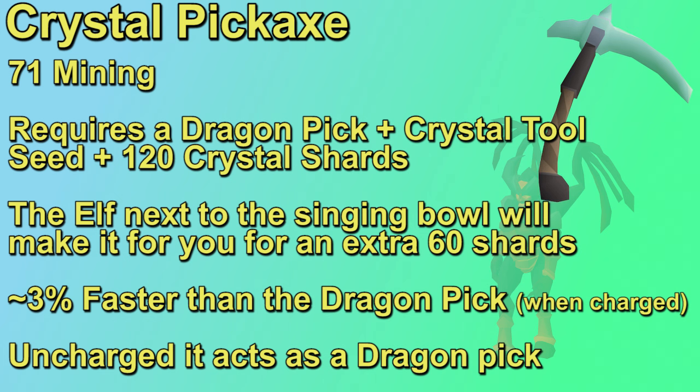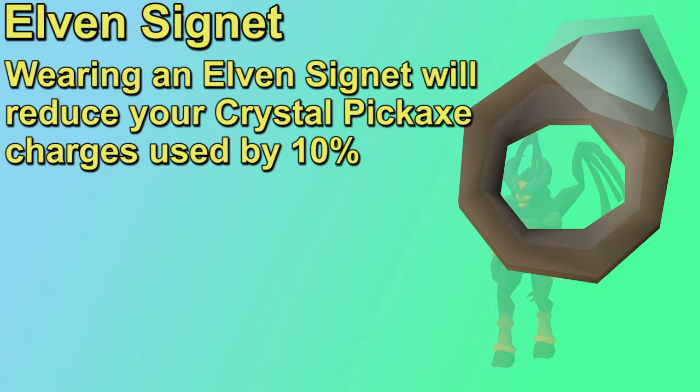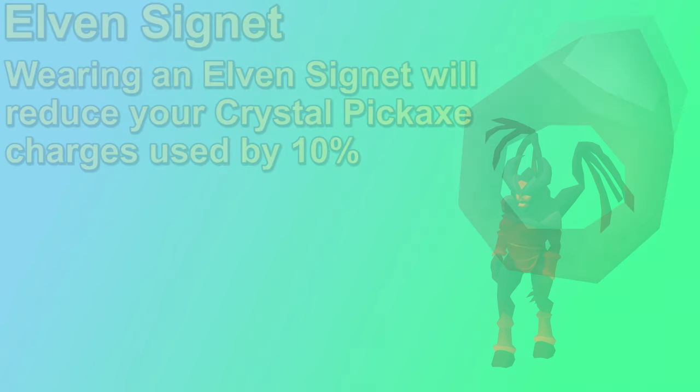I wouldn't suggest using a charged pickaxe unless you're doing some of the higher-level moneymakers we'll be talking about. It is worth noting that if you're wearing an Elven Signet — a tradable ring obtained from catching crystal implings — you're going to use 10% less charges on that crystal pickaxe, so it's highly suggested to invest in the Elven Signet if you're going to be using a crystal pickaxe.